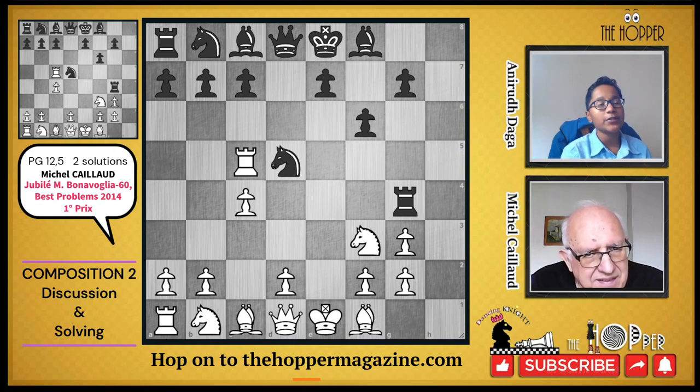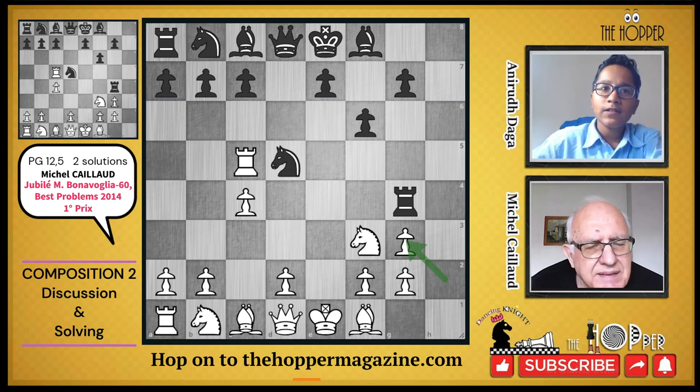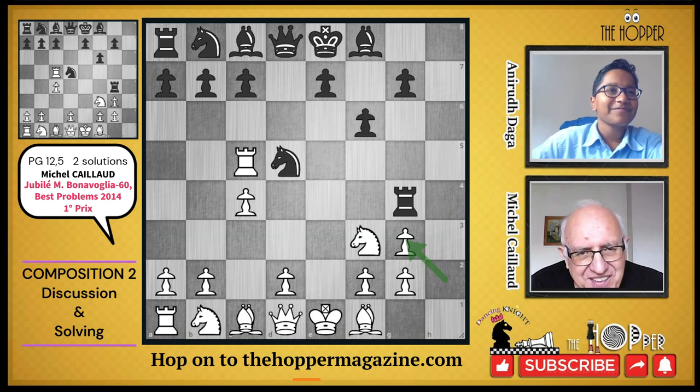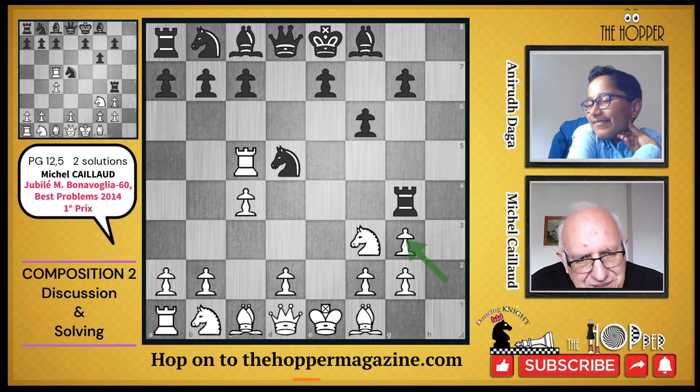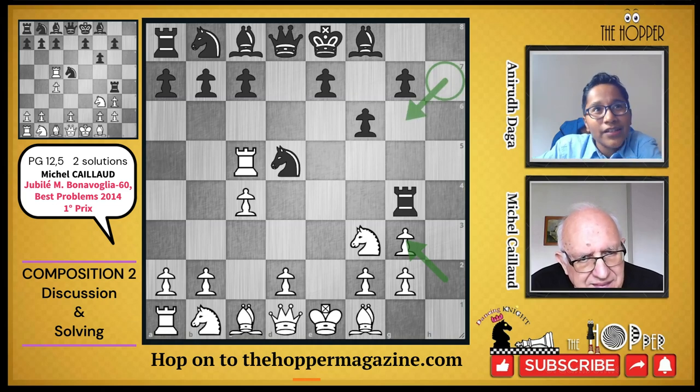As Michel pointed out, it's white-black-white-black from the starting position for 12 moves, and the final move is played by white to reach this position. Let's look at this h×g3 capture — it's quite interesting, because what piece would have been captured on g3? That's a good question.